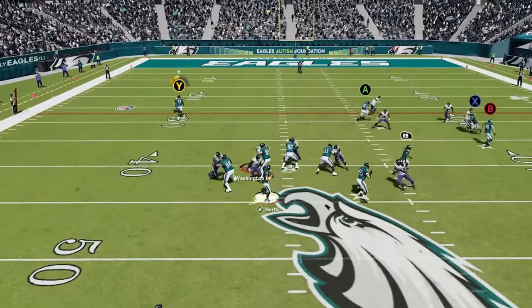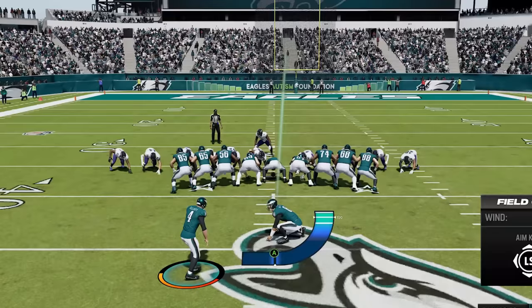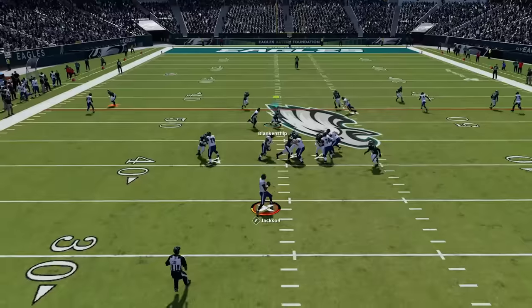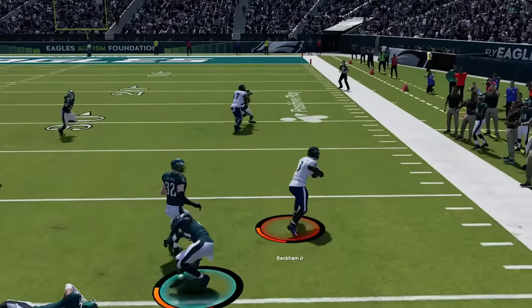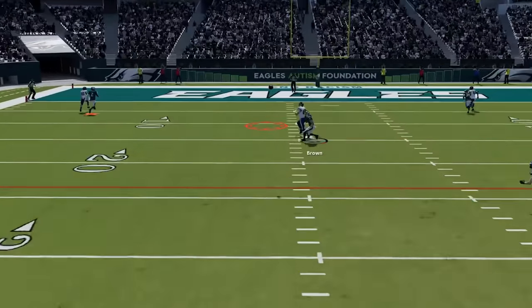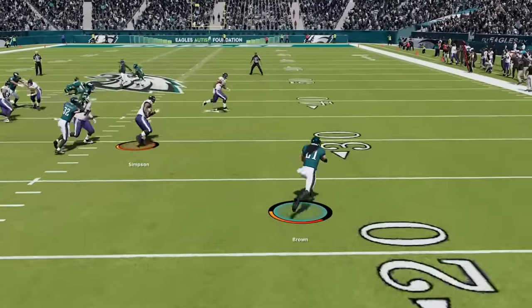He goes to the Cover 0 blitz and gets me into a quick 3-and-out, and since I didn't gain a yard this is a tough kick. Back on defense my opponent comes out in another empty backfield look before beating my man coverage with a drag to get into field goal range himself. But that hope is short-lived as he tries to work his security blanket Mark Andrews and gets picked off instead as we jump the route and return it back into his territory.